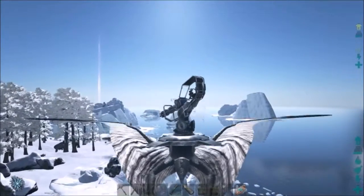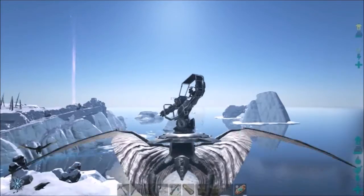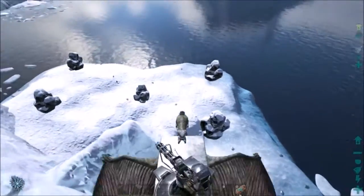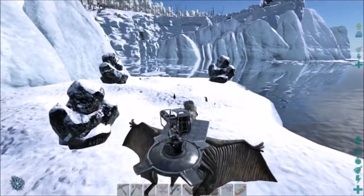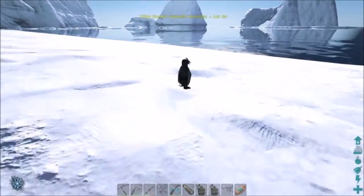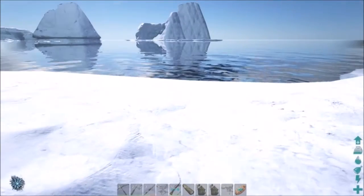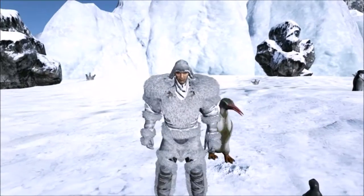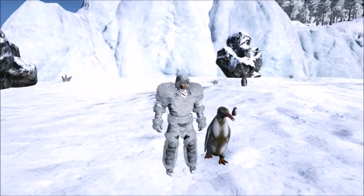All right guys, so what we're hunting now are the penguins - the Kairuku or whatever. I was reading on the dossier and it looks like the best way to knock these guys out is going to be with the club, or at least that's what it's hinting at. So this is what these guys kind of look like. Can we get a landing, Boeing? Thank you. Oh you got a cute little baby. Juvenile - oh man, they're getting out in the world, that's so cool. Hey, come here guy. Hey guy, what's up? You got a yellow beak, you know that.